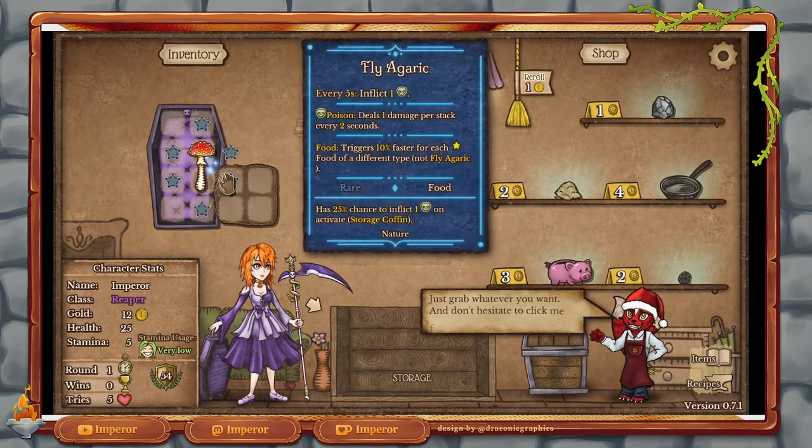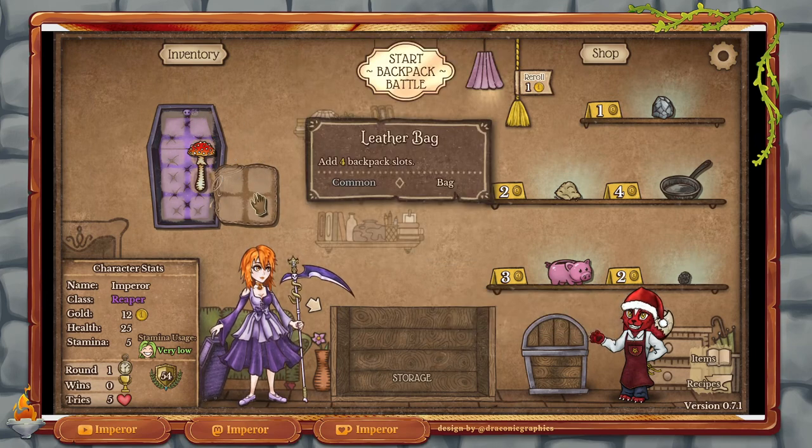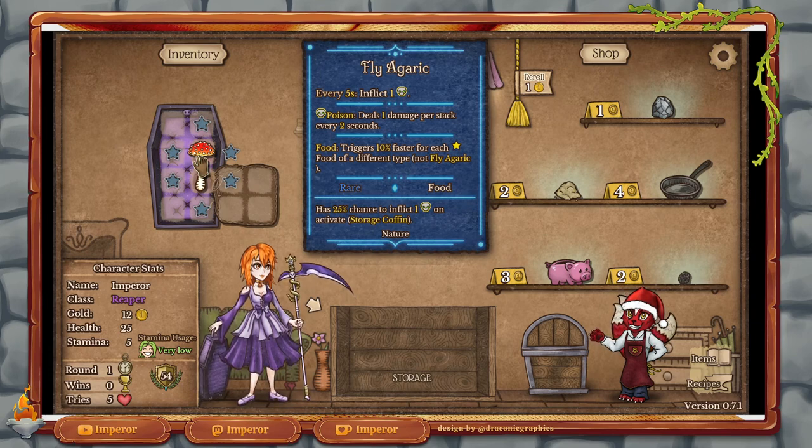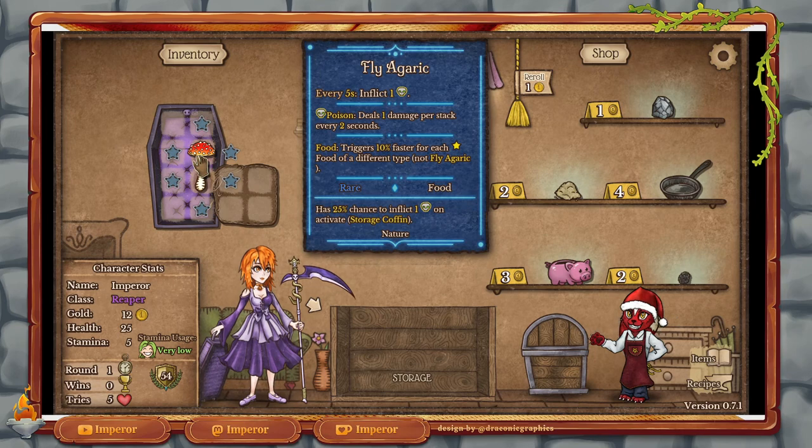How this works is basically you have your backpack here. You start out with certain things — like we have this leather bag, which is just a four-slot bag. We have this little fly agaric, which every five seconds inflicts some poison. The tooltips are a little bit confusing at first. At the top it says what it does; at the bottom it explains what that means. So poison deals one damage per stack every two seconds. And then it has a food trigger — 10% for each star of a different food type, not fly agaric.